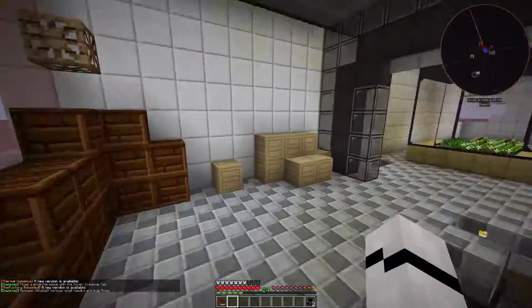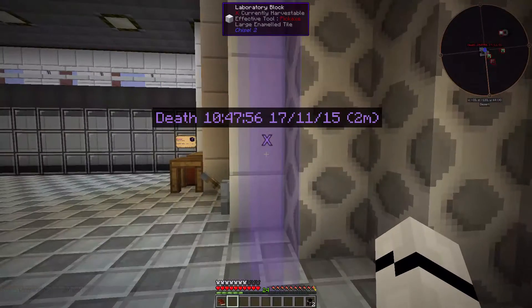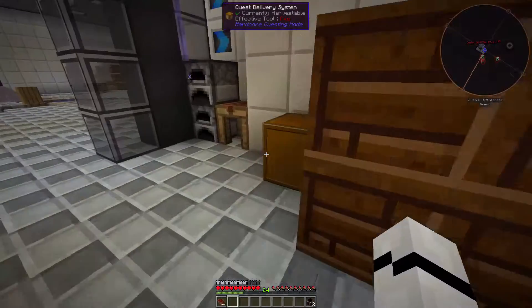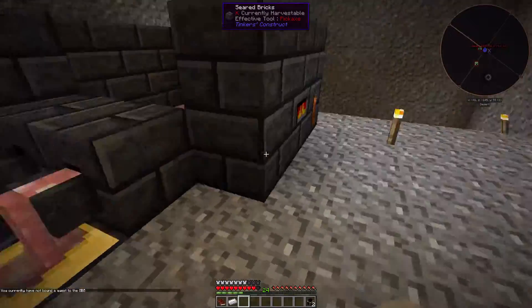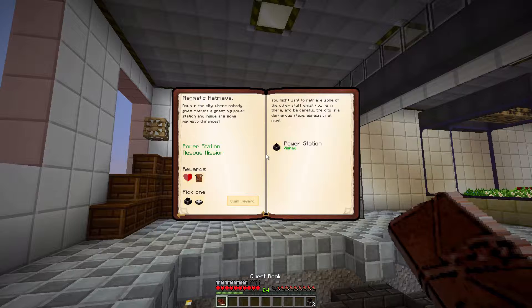Hello everyone and welcome back to another episode of Hello World Modded. We are back on the Hello World modpack — I still need to delete this death point from last year. This is a quest delivery system I gave myself, but it didn't fix the problems we were having. I did have to do some cheeky workaround stuff, but it works. We can hand in our visit to the power station. We need lava stuff but I think we're going to go solar panel instead.